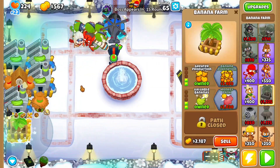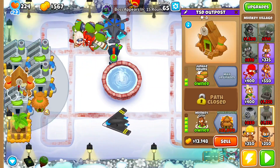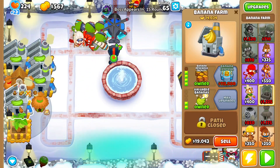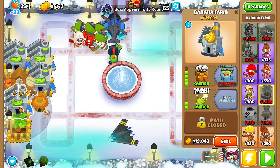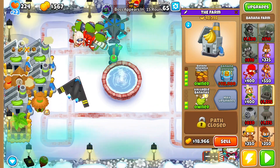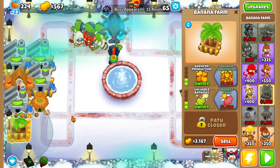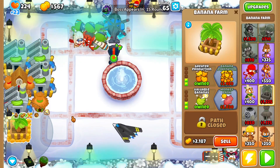Upgrade this farm to a Banana Research Facility and then upgrade this to a Monkeyopolis. After that, place another farm here, make it a 0-2-3. Then try to get Banana Plantations where these three farms are and where this one is. I will be back after you've done that. See you then.